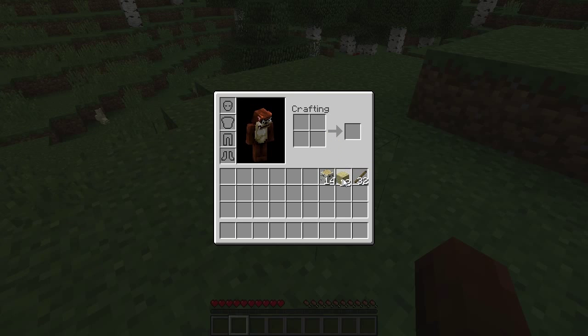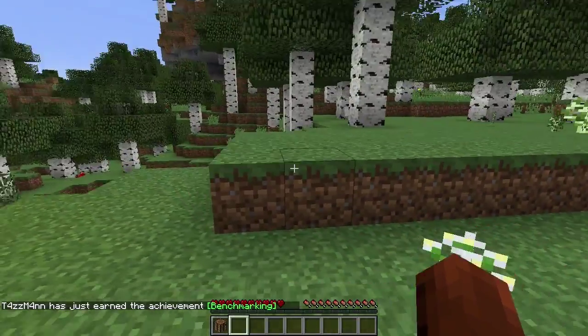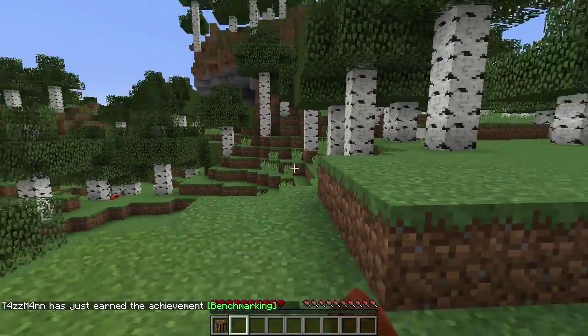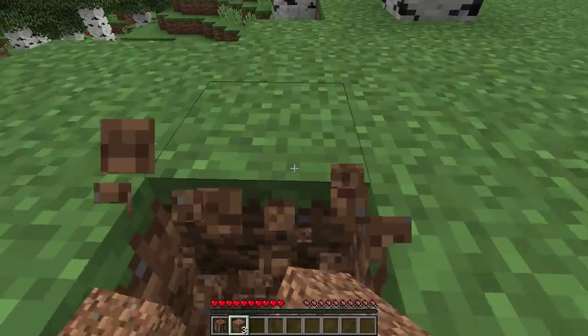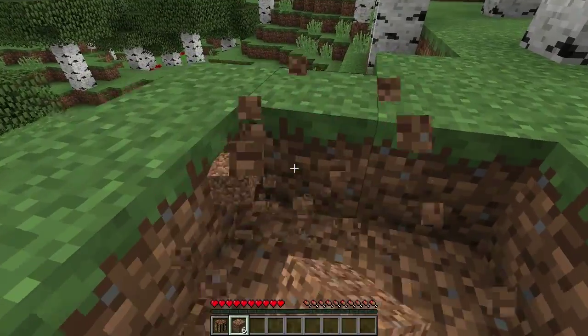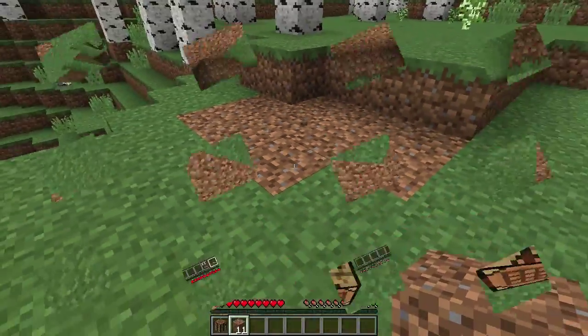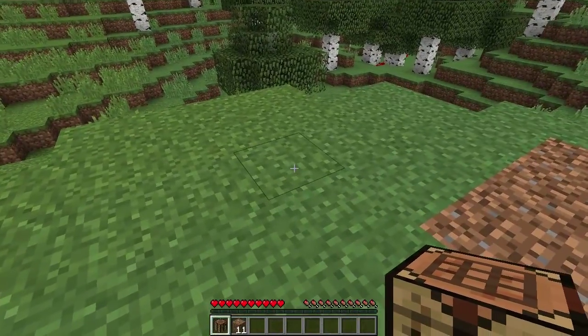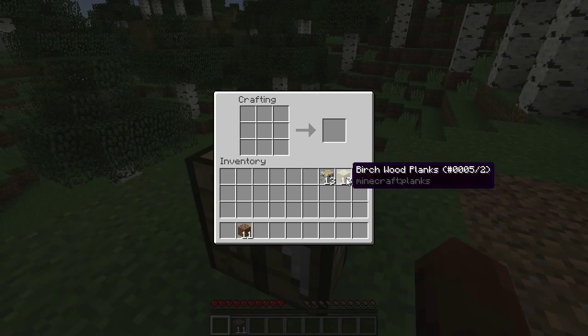Now the next crafting recipe: fill the 2x2 grid with wooden planks and you get a crafting table — and an achievement! Over here we can see some stone, which is great. I'm grabbing some dirt too since I like having extra building blocks. Most building blocks stack up to 64 before taking another inventory slot. Now we're going to place our crafting table.